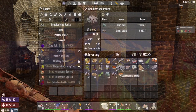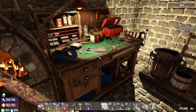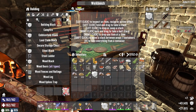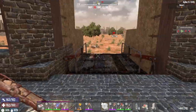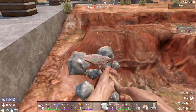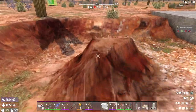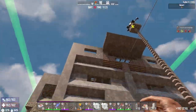Welcome back to Seven Days to Die. It's the beginning — almost noon on day 30. I'm trying to dig this out. I figured it'd be better to use concrete blocks than to upgrade everything, but it's going to take forever for those concrete blocks to make, and I don't have time for that.